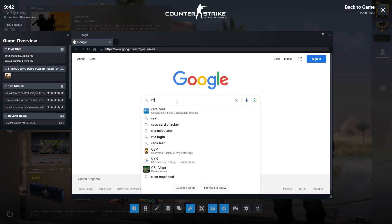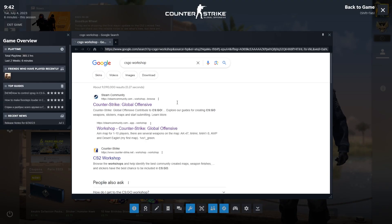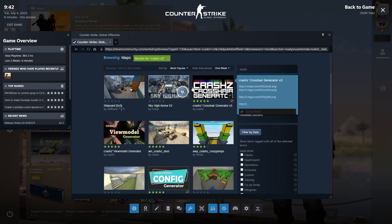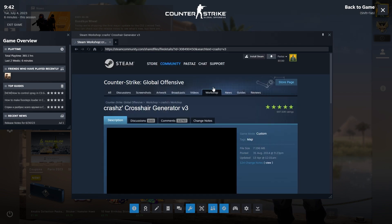To start with, we just want to open up a web browser and type in CSGO Workshop, then click on this top link here. In the search bar we just want to type in Crashz with a Z on the end, V3. Now you should see this one here — Crashz's crosshair generator.